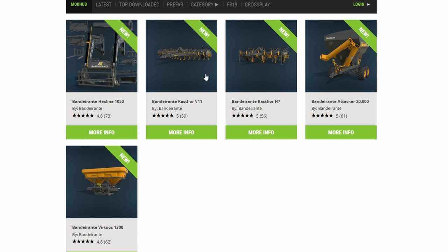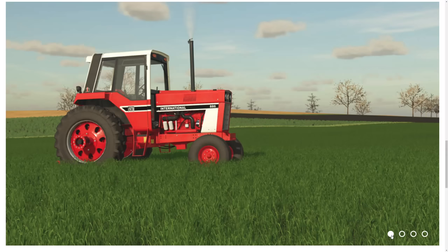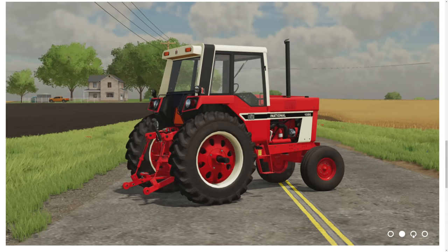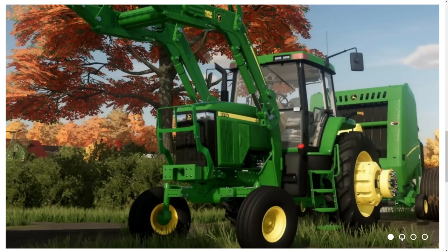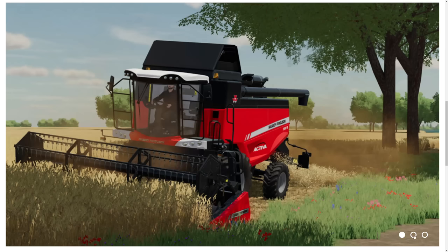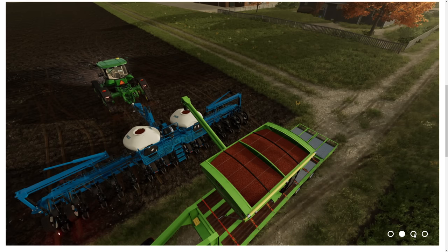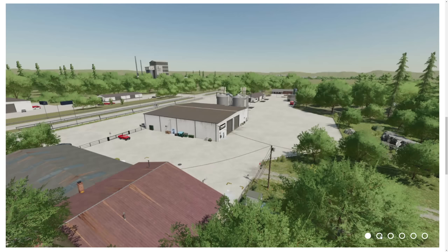Moving into mods released recently for Farm Sim 22 on the mod hub - mostly all-platform stuff this week. Saturday mods: the Banderante pack released with front loaders, cultivators, an auger wagon, a sprayer - a fantastic full pack. The International 86 from Julian F Modding was released - a fantastic old-school international tractor. Also the Case Puma by Steve's Mods, the Versatile Delta Track by Julian F, the John Deere 7810 row crop by JHHD done really properly, and the ECHO Ideal from the LS Modding Team harvester pack.